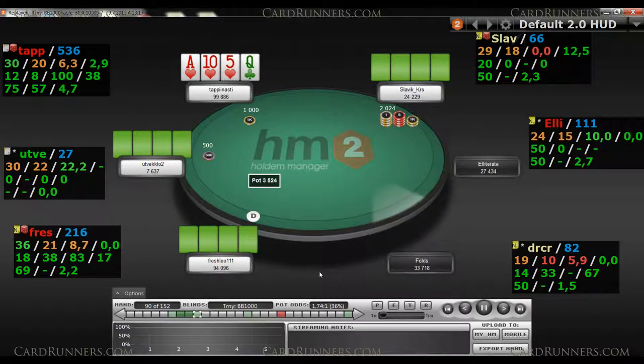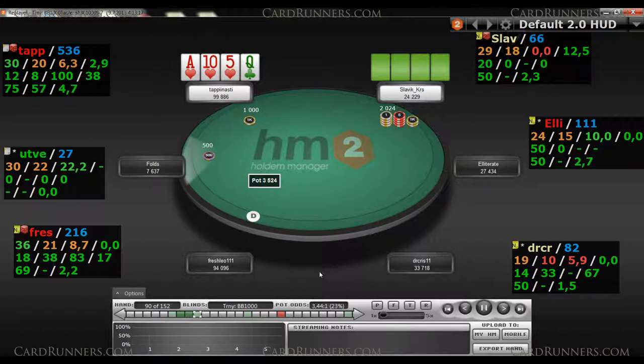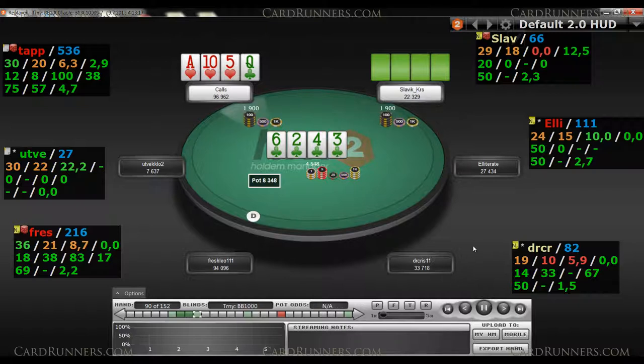Definitely defending here against a virtual min-raise from under the gun — the hand is certainly strong enough. We don't flop much. Villain checks back on the flop and we make our gut shot. No point in betting in my opinion. Villain stabs the turn and we obviously call.